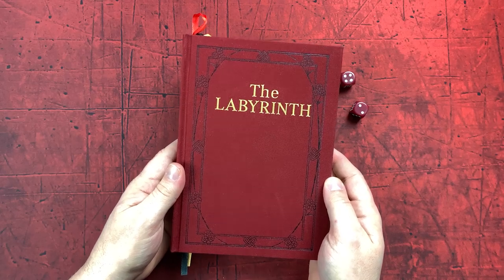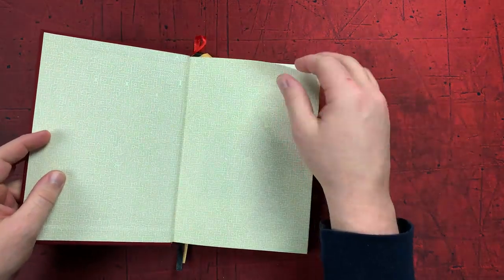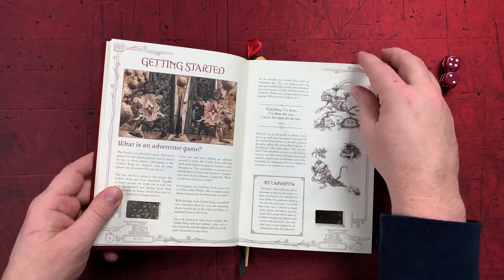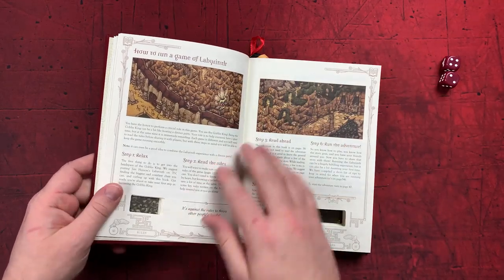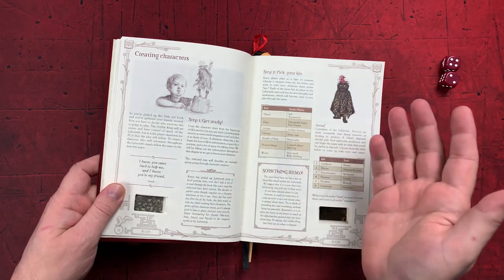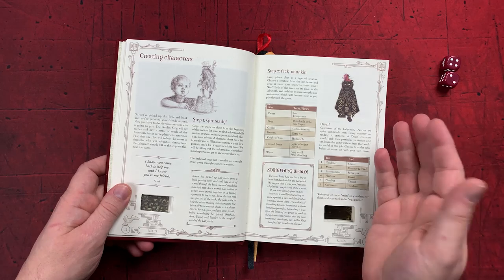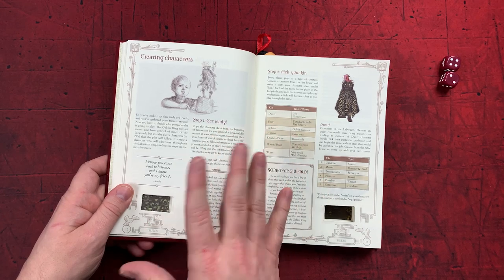It looks like an old-timey storybook — just absolutely beautiful. Opening it up, it's chock full of amazing artwork that fits the Labyrinth theme so perfectly. Essentially, you're playing the movie: you and your party each have a reason to find the Goblin King — whether he stole something from you or wronged you — and you have to get through the labyrinth in 13 hours, or you lose the game.